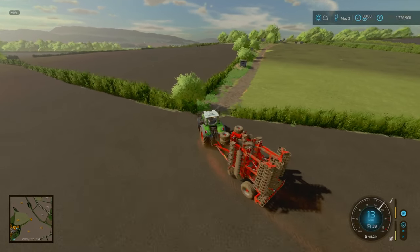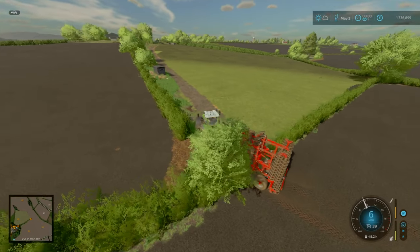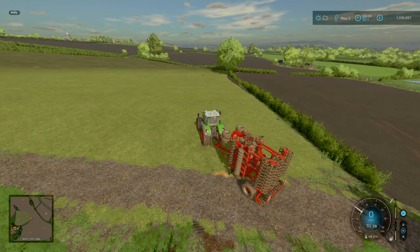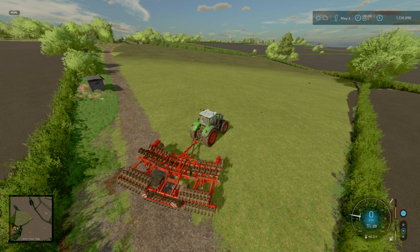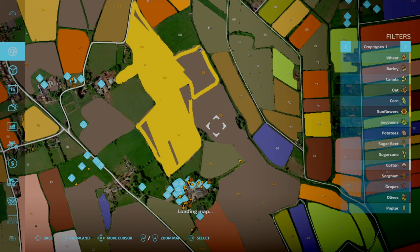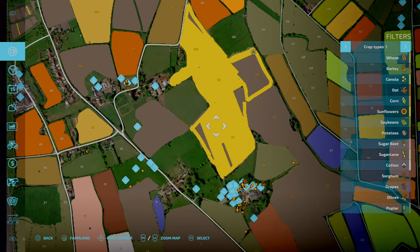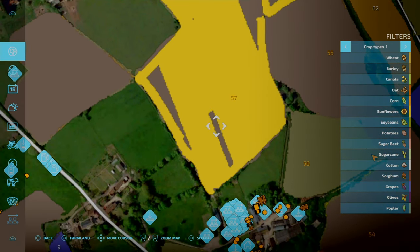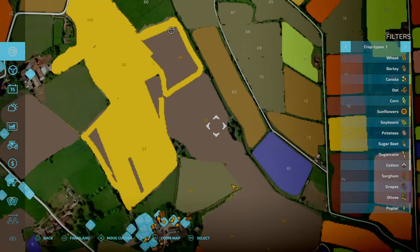And there we go - it's bang on 8 o'clock and we're down to our last field to cultivate. That took us a couple of hours to get everything done with one cultivator. Also, what I've been doing is setting the worker off doing the sunflower planting. So if we have a look at the PDA - pretty much almost all the sunflower has been planted, just a little bit left over here and there on the edges.